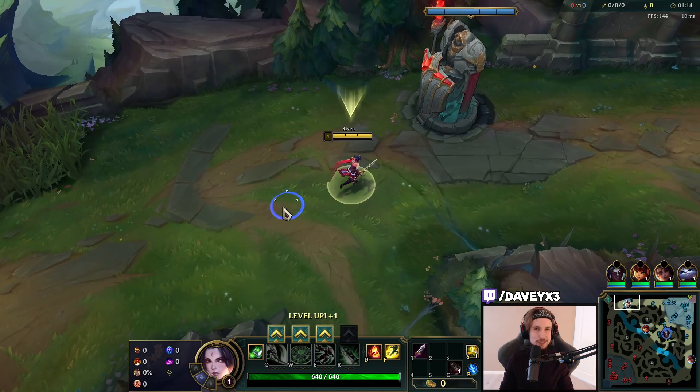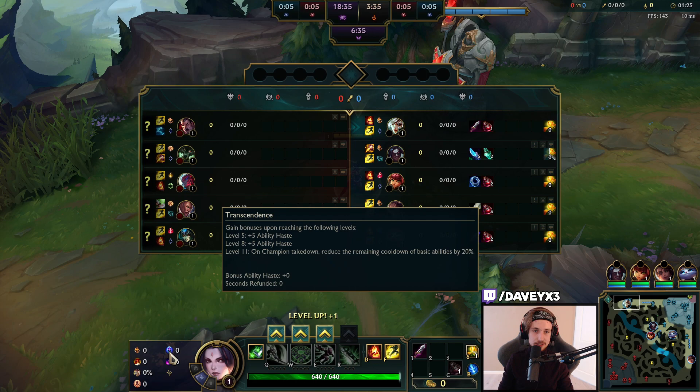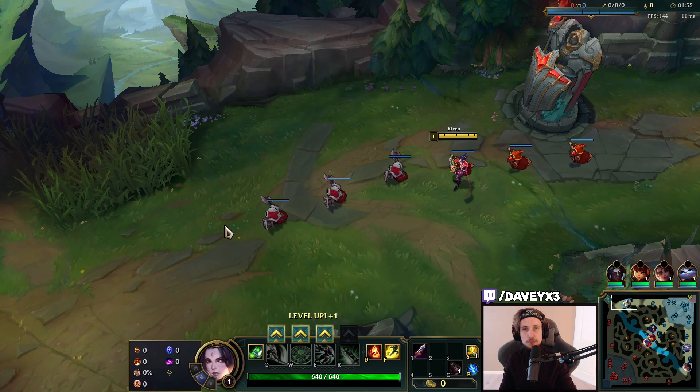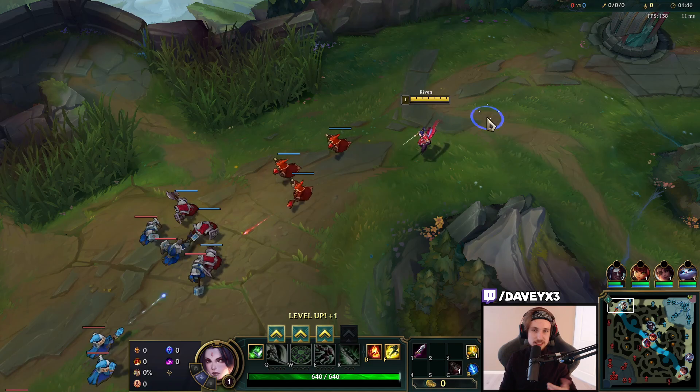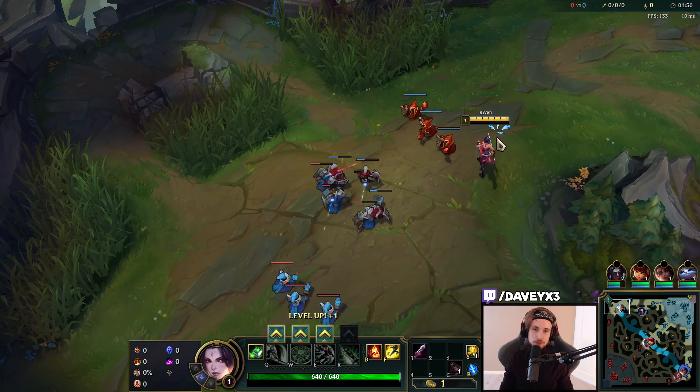I'm going to teach you the easiest way to beat a Darius in the top lane. You take the Conqueror page, then Transcendence and Scorch, and you go Ignite. The plan is to purposely allow Darius to grab you - after you proc Bone Plating you can basically all-in Darius for free, and you can directly all-in when he grabs you with Ignite.